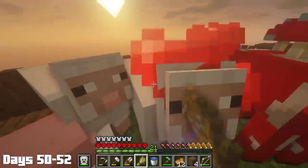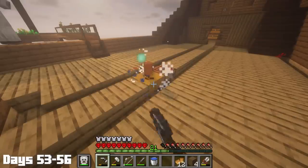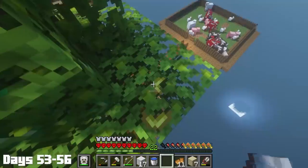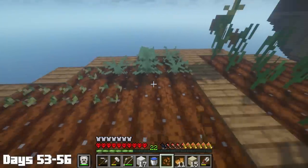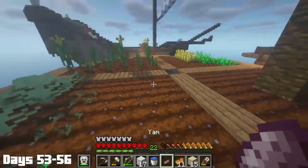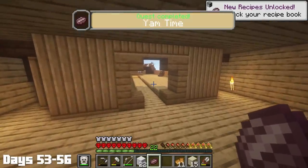Day 52, I instigated some breeding, and then spent the rest of the day putting in some stair detailing. Days 53 through 56, I went back to mining. This phase had some really good ores in it, like emeralds and diamonds. Later, I went over and farmed a banana tree, which completed the big banana quest, which gave me yam seeds. I planted the seeds and bone-mealed them right away because I needed to hurry up and finish this quest line to get that chalice relic so I could make that mini ocean. I went back to the ship and cooked the yam, which completed the yam time quest.